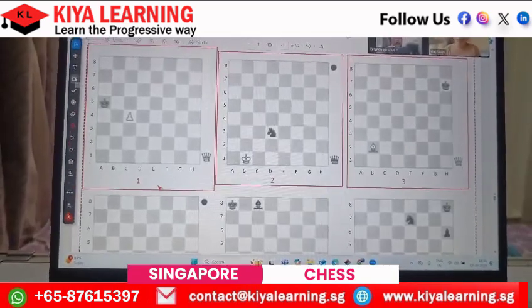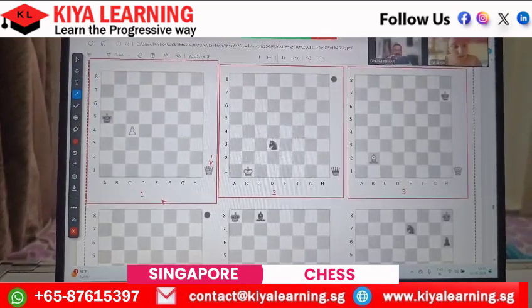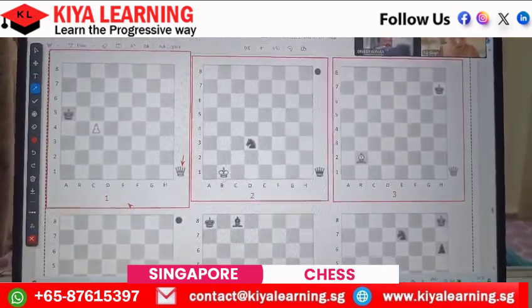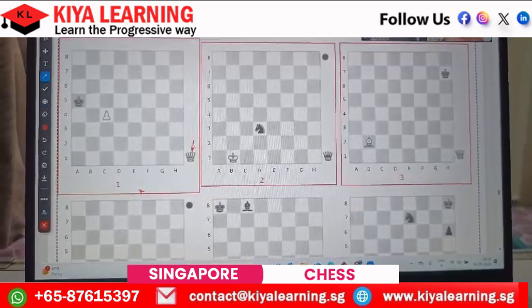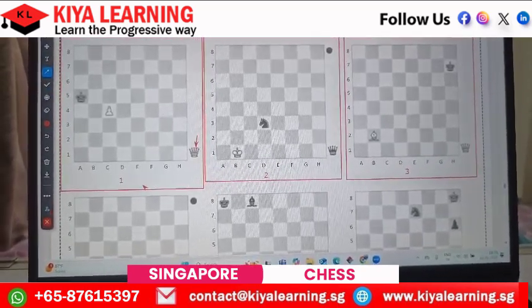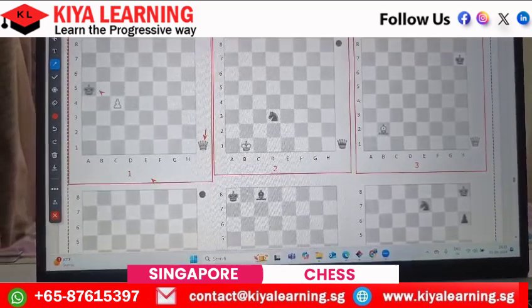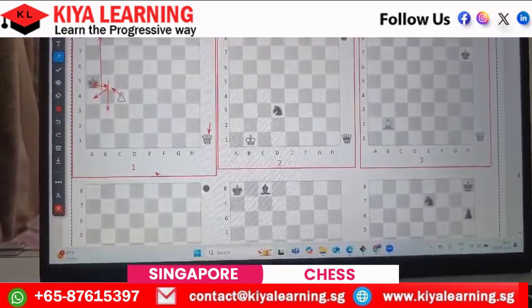For the first one, where do we put the queen so checkmate will take place? Pawn on b5 — b5 is the correct answer. The pawn will give the protection, the queen will give the check, controlling this square and this one. This is checkmate.